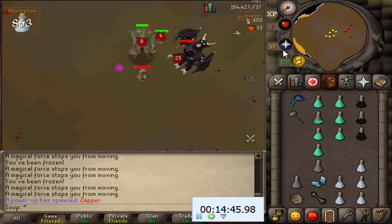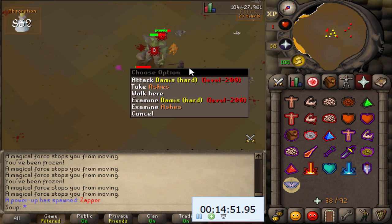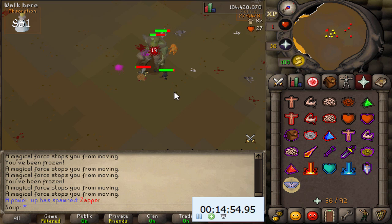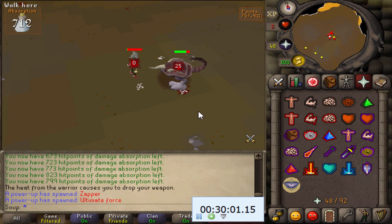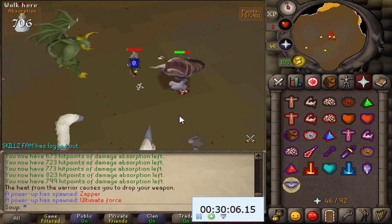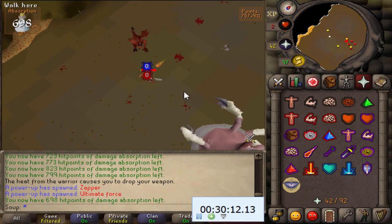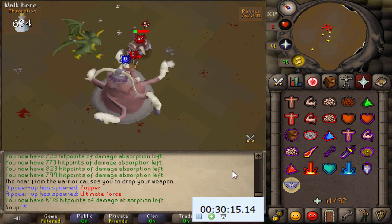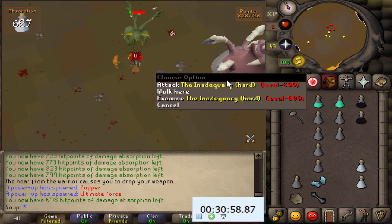The Zapper (purple) is a good power-up that hits all nearby monsters for damage. However, be careful — if Damus is alive, Zapper can accidentally kill him since you can't control what it targets. Only use Zapper when Damus is not around. Also keep track of your Absorption Potions — when they get close to zero, drink the remaining ones from your inventory. When you're out of absorption potions, your trip is essentially over.